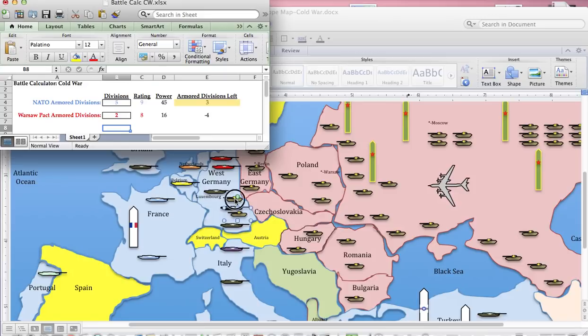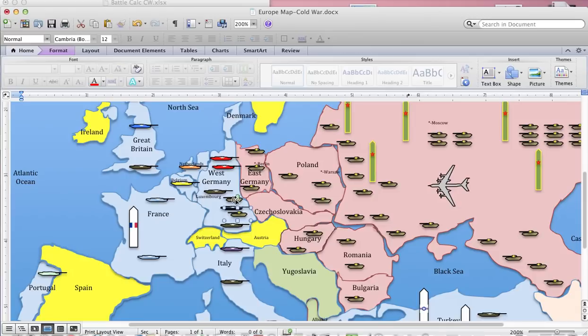Those tanks will be taken off the map, leaving three. You'll have to decide which of those tanks — representing either the Americans or the West Germans — will be destroyed or taken off the map. And that's kind of how a conventional war works.